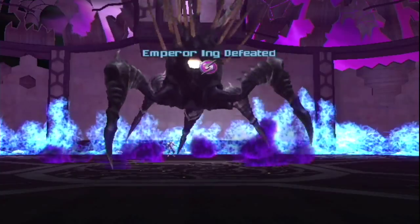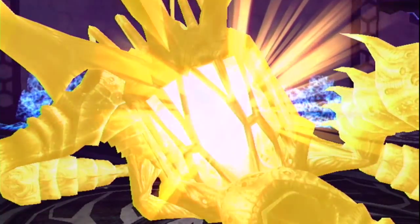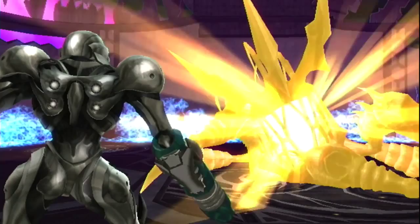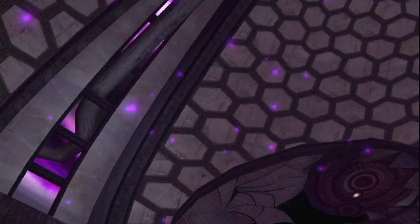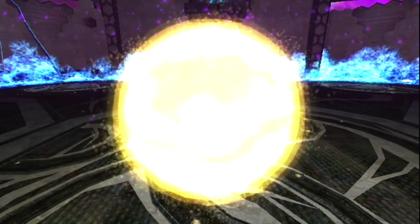There we go! If you have plenty of ammo, you can just pump him full of Annihilation Beam and it'll take him out like that. Whew. Well, that's basically it guys — that's how you beat the Emperor Ing.